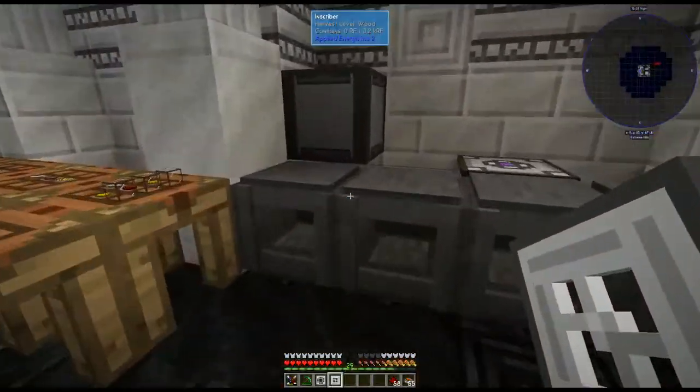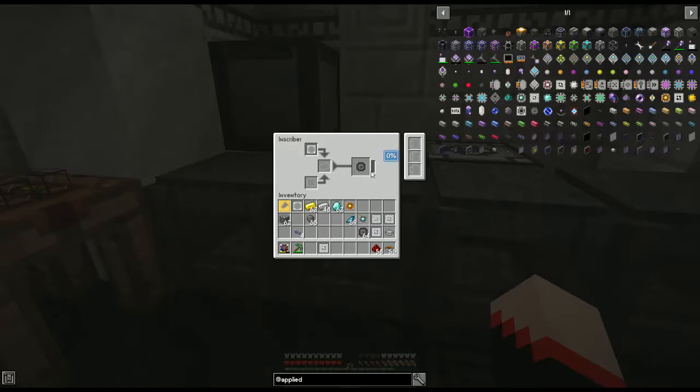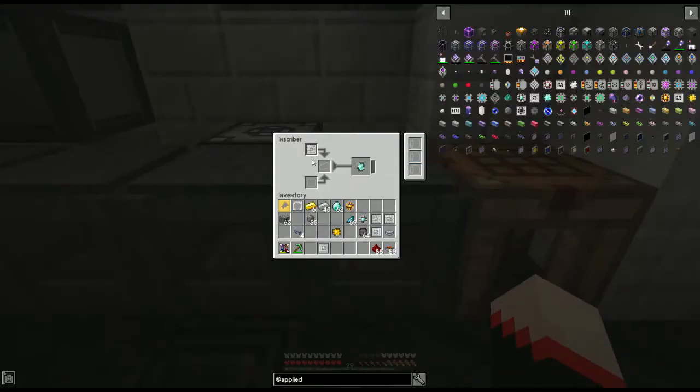Now we're going to come back over here to our inscriber. We're going to shift click and it'll automatically put our inscriber press where it needs to be. We're going to take a piece of silicon and that's going to make these printed silicon presses. As long as you see this here on the side working, then it means you're fully powered and everything's going great — it doesn't take very long, so if it's not working, something's wrong. With the logic press, we put a gold ingot in and that gives us the printed logic circuits. With the engineer press, we put diamond in and it gives us the printed engineer press.